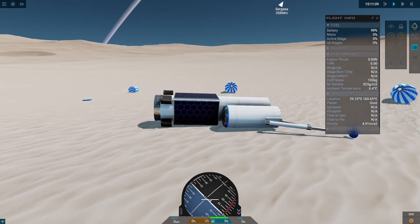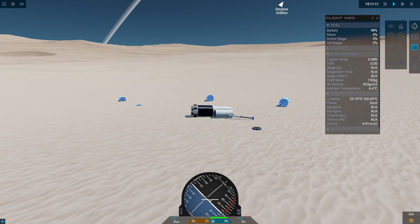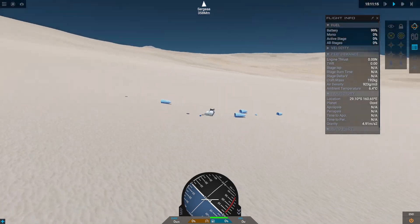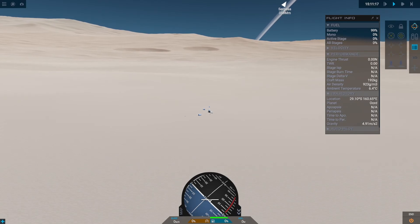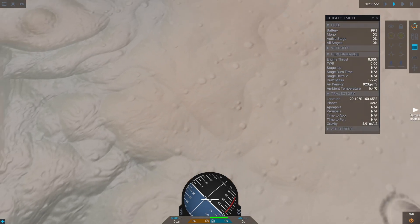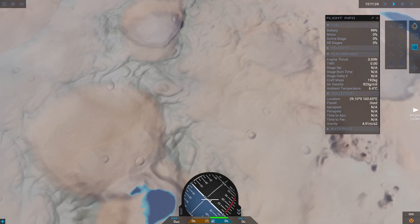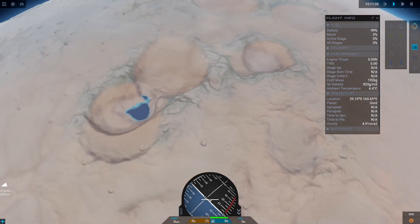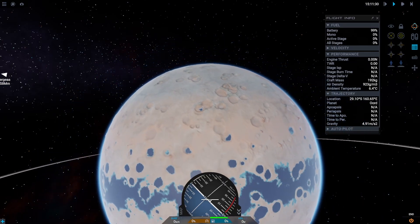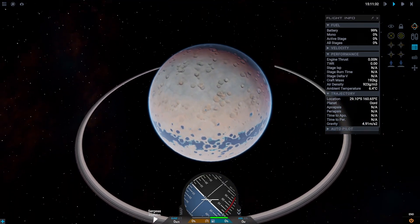At the surface it looks very desert-like, with some sprinkles of crashed vehicle debris on the ground. But if you zoom out a bit, we can see the craters, some ridges, some water appearing, and if we zoom out a bit more we can also see the equator ocean. Really, really nice.